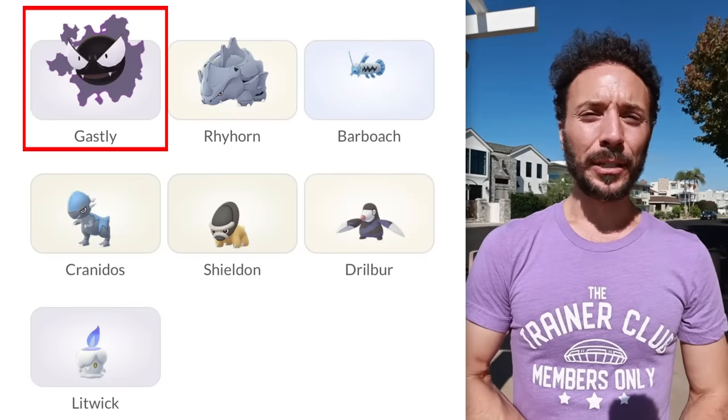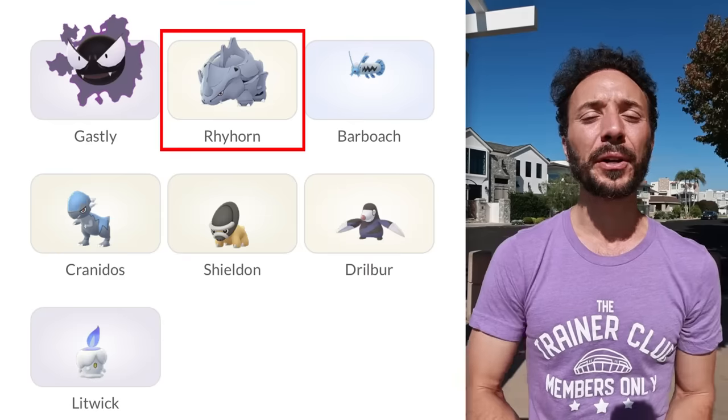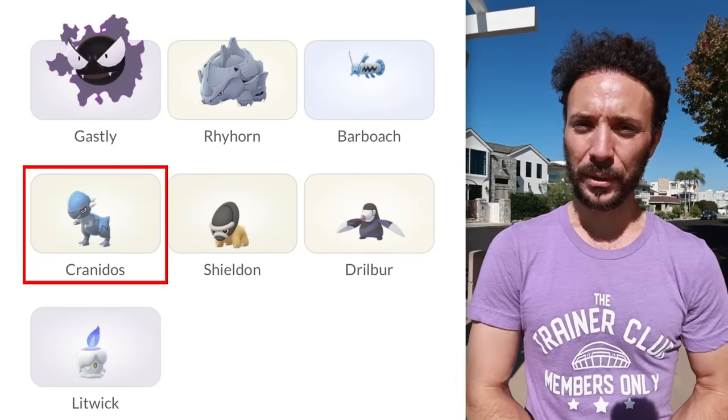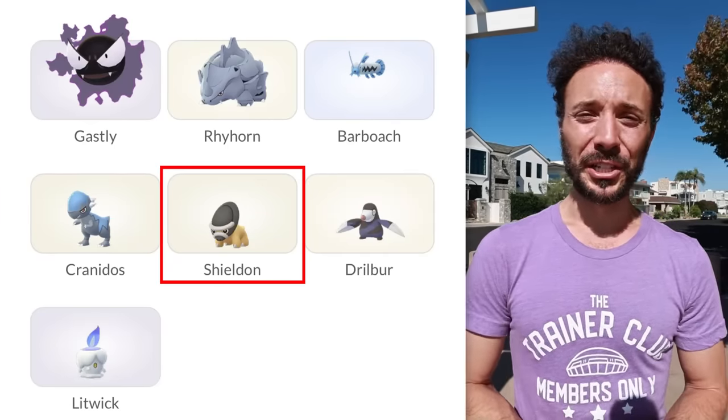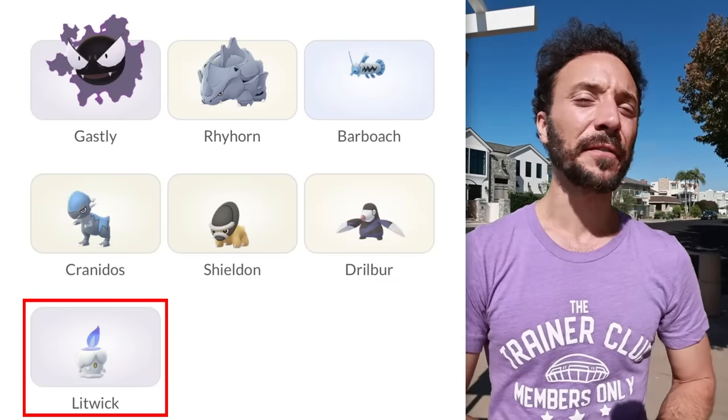Tip three is all about the Rocket grunts going on during this event. We have brand new Rocket Pokemon — I do cover them all in a complete video — but I'll highlight the top ones here. We have Gastly going into Shadow Gengar, which is a very strong Pokemon. Rhyperior from Rhyhorn is very, very strong — definitely hunt that grunt. Barboach: I haven't seen the PvP stats yet but I believe it could be valuable. Cranidos going into Rampardos is extremely strong. Shieldon going into Bastiodon may be pretty good with its faster type move. Between Shieldon and Barboach, I think Shieldon will perform better as a PvP Pokemon. Then we have Excadrill, which is a very strong Ground type, and Litwick, which is a very strong Ghost and Fire type. Hunt all of those grunts — they're important.